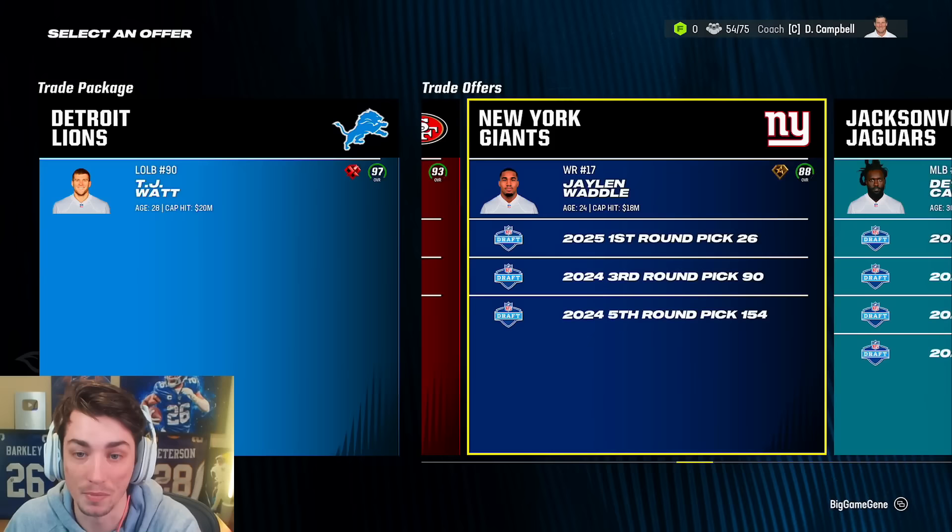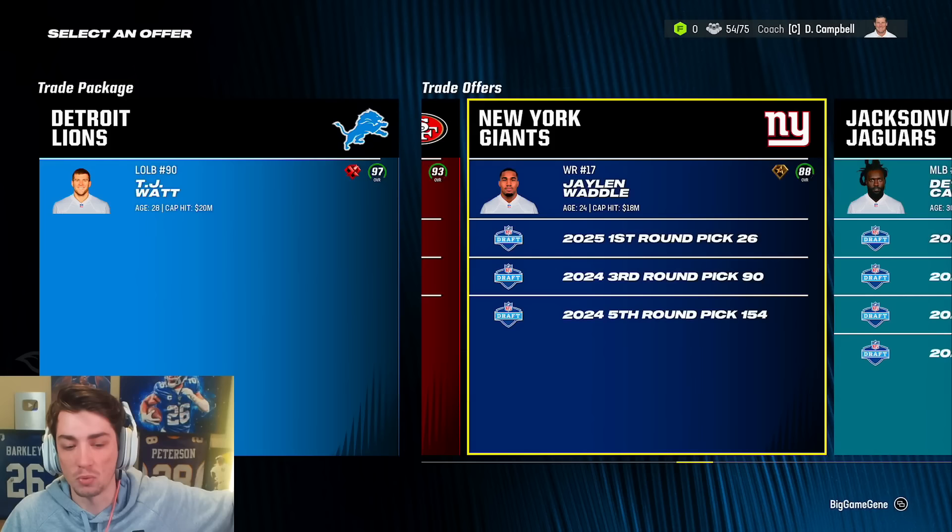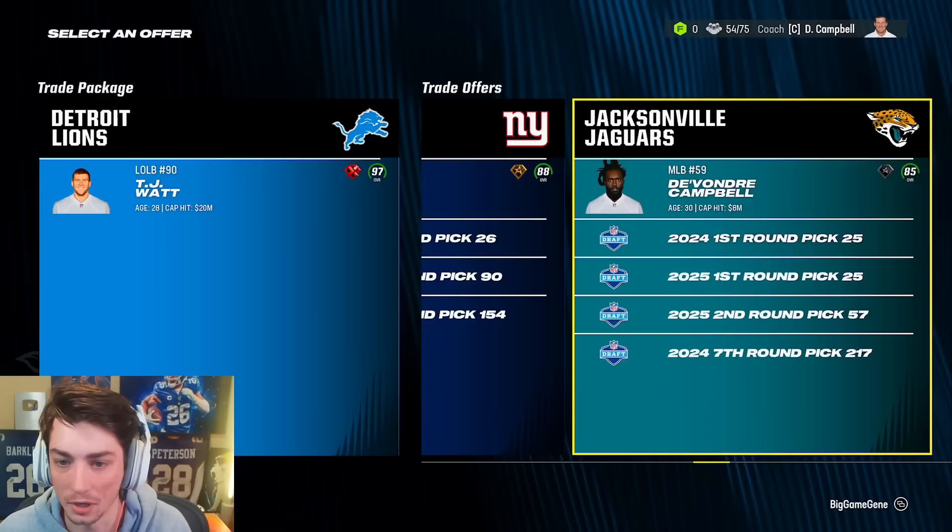Jalen Waddell and a first from the Giants — I wanted that so bad. He just didn't make it to their pick that year. AJ Brown as well. I think I'm leaning toward Jalen Waddell here. We might end up having to trade him anyway if he becomes our highest overall player. But right now, if we can get Jalen Waddell plus a first round pick and then maybe even more, it's an absolute no-brainer to make this happen.